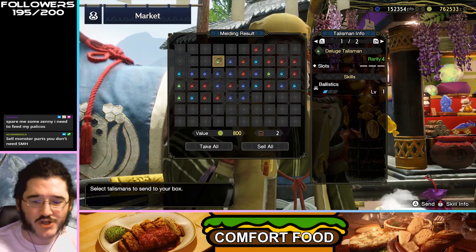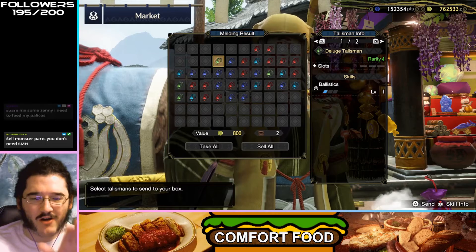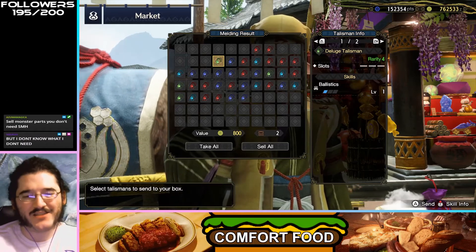You're out of Zenny right now? That's fair. I spent a couple hours just mining stuff in a zone while listening to a podcast the other night — literally just running around the zone to make Zenny so I wouldn't run out. My monster parts get fed into my talisman rolling anyway.